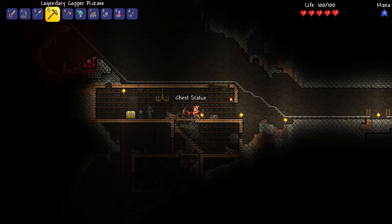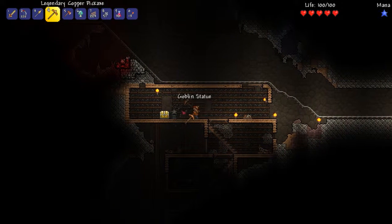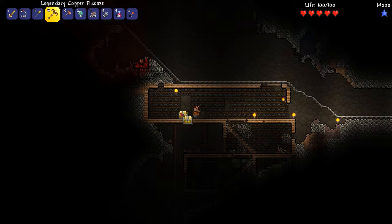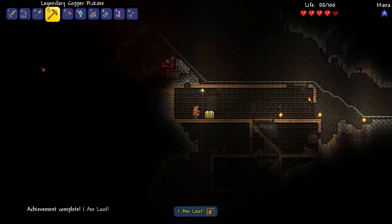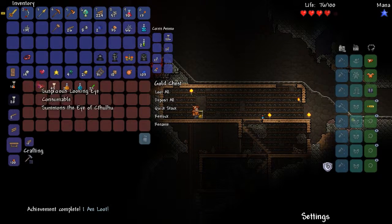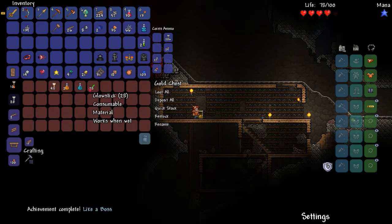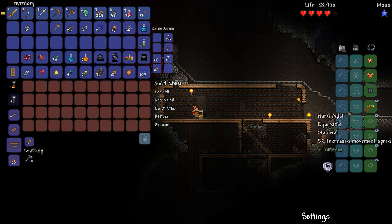What is this thing? A chest statue. I don't know what all this stuff is but I want every single piece of it. Goblin statue! What is in here? Are you ready - what's in the golden chest? A band of regeneration - oh I'm gonna need that! Achievement complete - I am loot! Suspicious looking eye... like a boss. Jester's arrows, archery potion, invisibility potion, and some glow sticks. Let's loot it all!